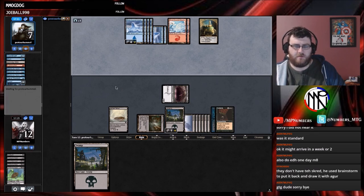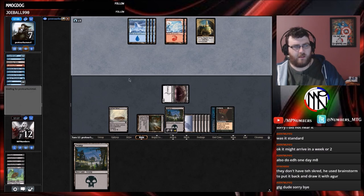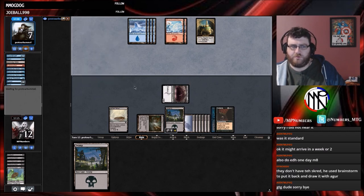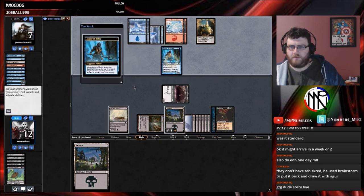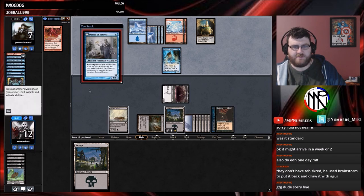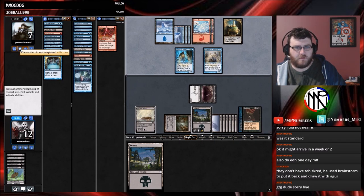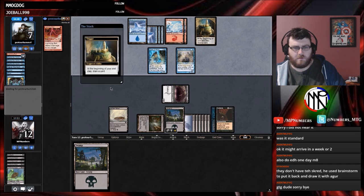Depending on what they do here. Two mana for a Gush — opponent's drawing lots of cards, they've got 21-22 cards in the library. What are they doing with their Preordain? Bottom the top. There's the Augur. They've got the Lightning Bolt, six cards in hand. This blue-red deck is pretty solid. There's a Delver — it's the third Delver.